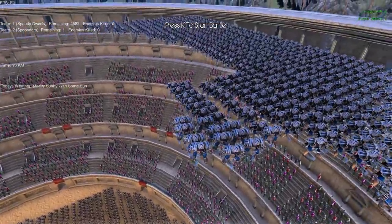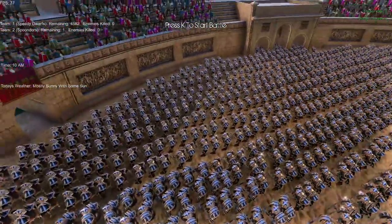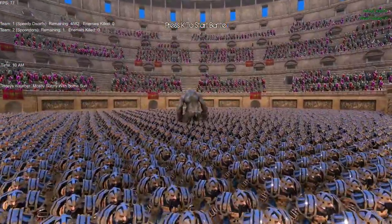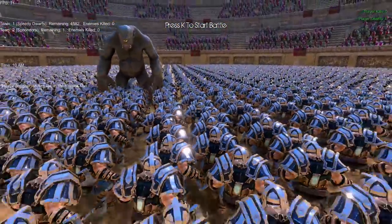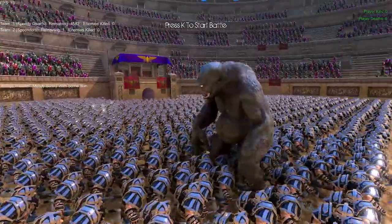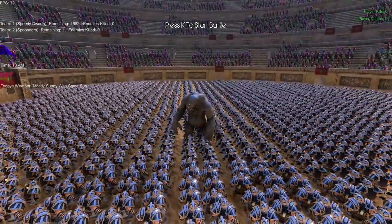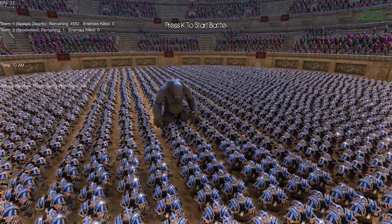Some flying dwarves — there were too many to fit inside the Coliseum, so some dwarves are just levitating in the air. There's the townsfolk cheering with their pompous hats on. We have 5,000 speedy dwarves — dwarves that move five times faster than normal, their stumpy legs imbued with the power of Hermes. Against Spooondor — a giant cyclops that's been hitting ecstasy and crystal meth for the last 20 hours. He attacks 200 times faster, has a ton more hit points, and does a bit more damage.